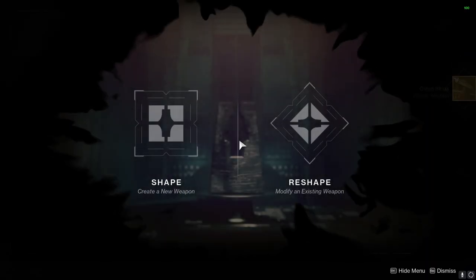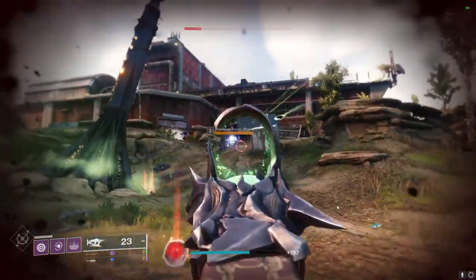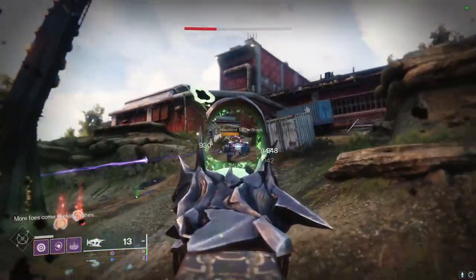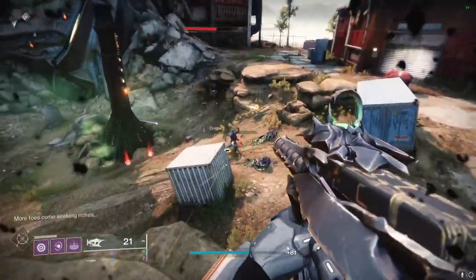The best way to quickly level this weapon up is to go to the Grasp of Avarice dungeon and farm enemies in the opening area coming out of the loot cave. Pick up the engrams they drop as much as possible to avoid their explosions killing enemies you could use.